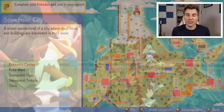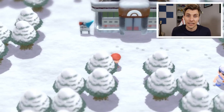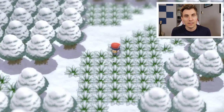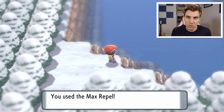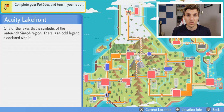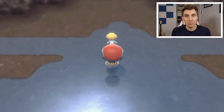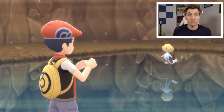Next, we'll move on to Uxie. Uxie is located in Lake Acuity and you can access Lake Acuity from Snowpoint City. Head up to Snowpoint, then exit onto Route 217 and this will lead you to Lake Acuity. It's pretty much the same as Azelf — you need to surf across the lake, enter the temple, and inside is Uxie. For the purposes of this guide, I'm just running away from Uxie and will need to go after the Elite Four to respawn these Pokémon.